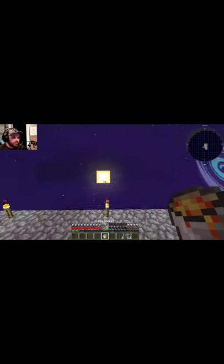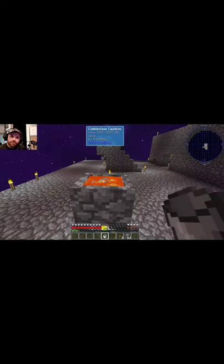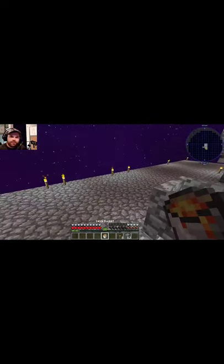You just go up to it and push your bucket. And if you go up to it with a bucket of water with the lava still in it, you can actually make obsidian. So there you go — that's how you get lava in Sky Factory 4 and obsidian.